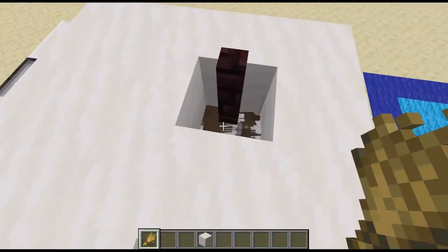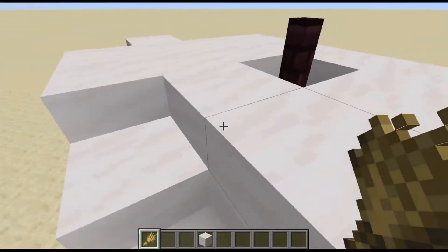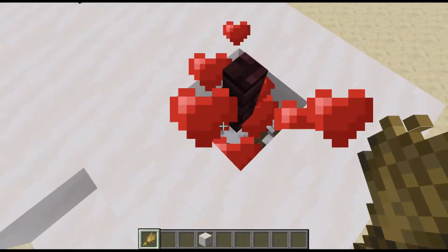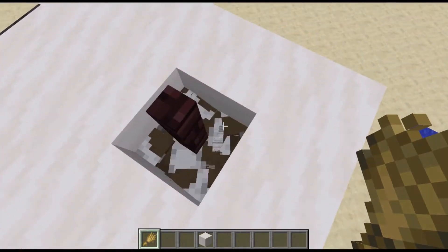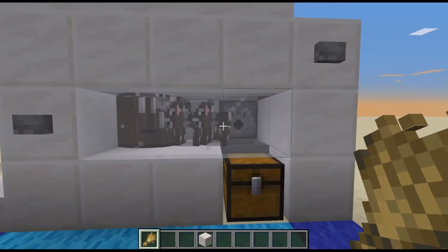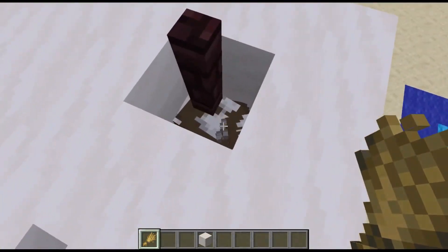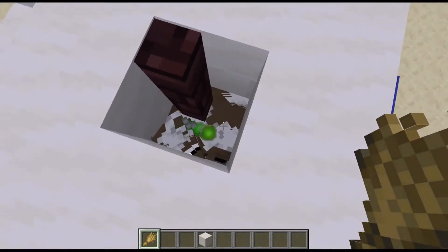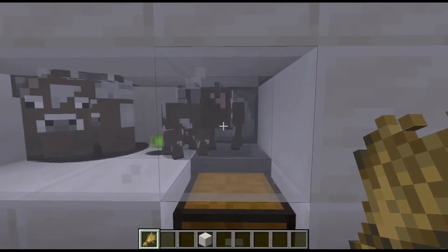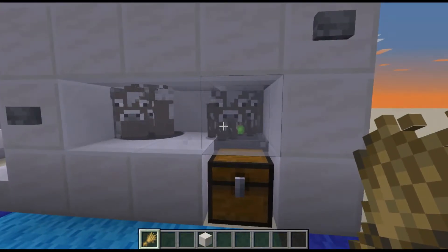So if we come up here — I forgot to turn the water on — come up here and start feeding our cows like normal. Some of them will still die in the water, which is a sad loss. But you turn it off and all the baby cows that can't fit in there will shoot over. You can also just breed them like this and they will automatically shoot over — at least all the cows that are born on this side will shoot over. Then all you have to do is wait for these cows to grow up.